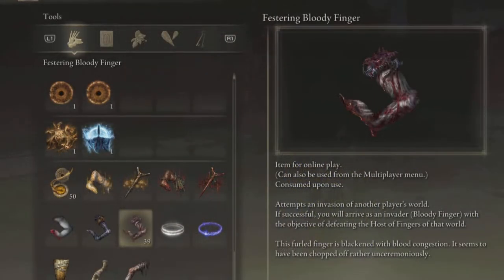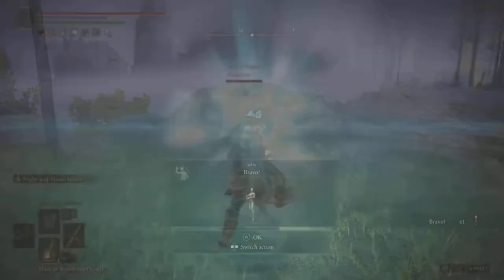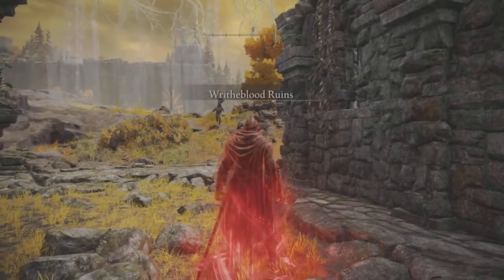After update 1.06, you have two choices: you can either go into multiplayer and invade another player's world using the finger, or you can invade an NPC player's world, which is pretty cool. We're going to do the NPC invasion because you can get some very nice rewards.